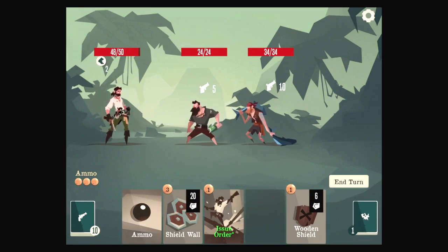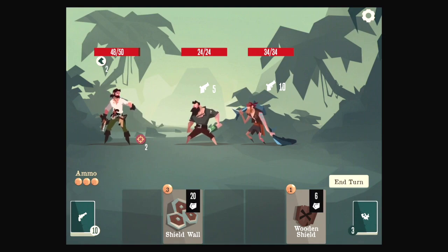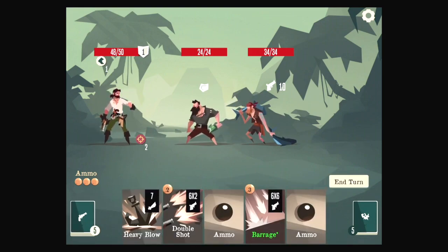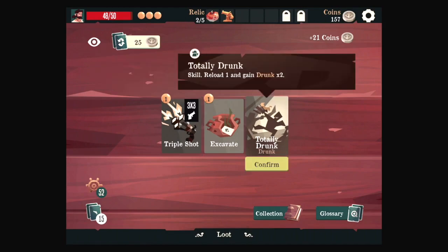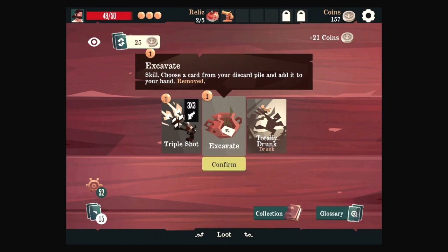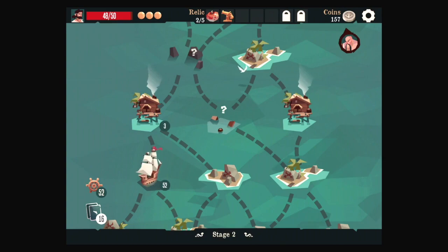We can predict, so we'll dodge one of those hits. We'll issue order, and then use a wooden shield so we'll have three ammo on our next turn. We dodged the big hit — and then we can just win. Triple shot is pretty fun. We have issue order — that makes it 18 damage, and it'll upgrade automatically. Let's take triple shot — it'll be upgraded. So now triple shot is four times three, which is 24. It's basically double shot but cheaper at this point.